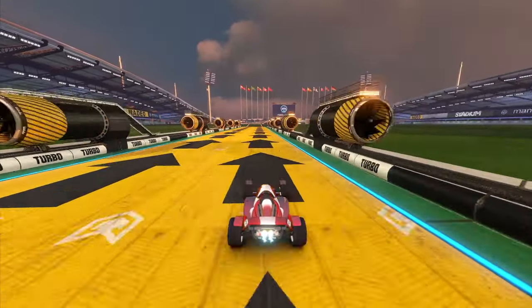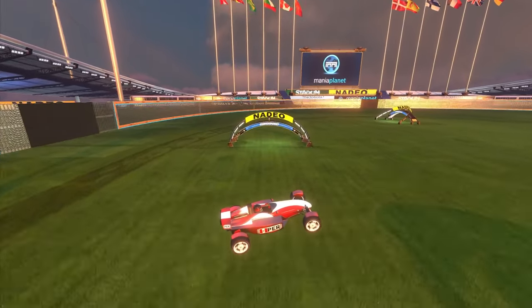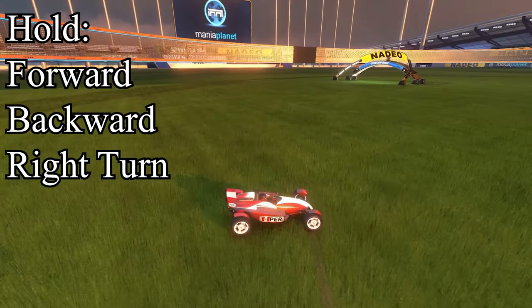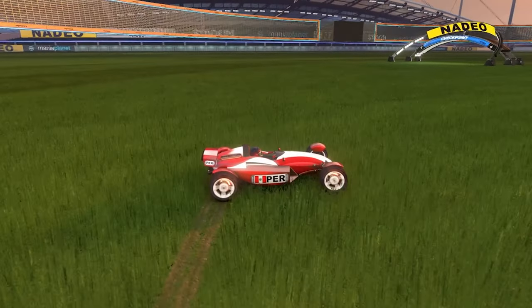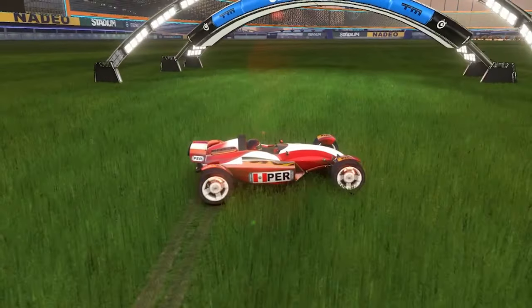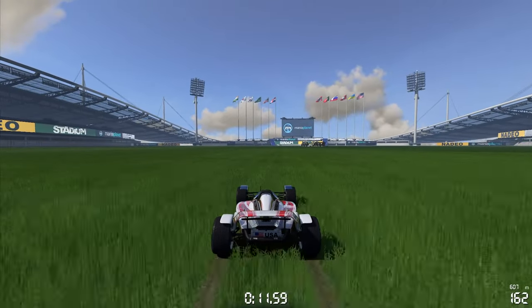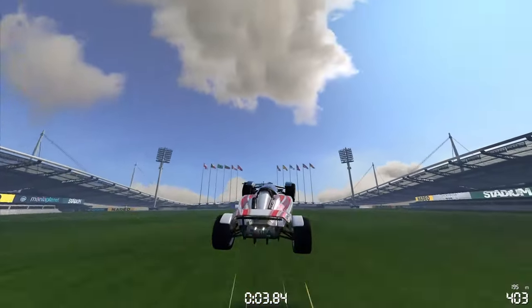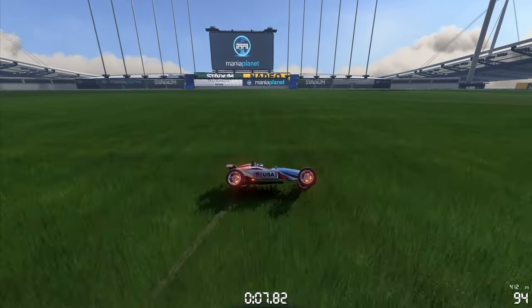Most of us are familiar with how bug slides and grass slides work. If you land on the ground, particularly grass, at high speeds while turning your car 90 degrees, and then you hold gas and brake while turning hard, you're able to maintain super grip with high speed around sharp turns. But one of the biggest issues with grass slides is trying to get in and out of them. Typically the only way of getting into them is to take a jump, land at around the 90 degree angle, and start the drift from there.